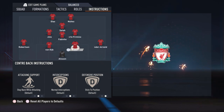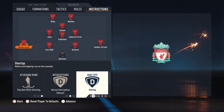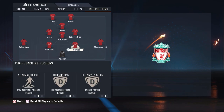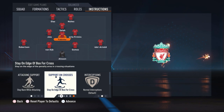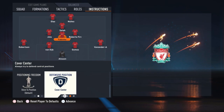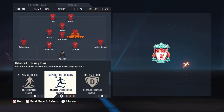The center backs are both on default. Robertson has the same instructions as Trent Alexander-Arnold — stay back while attacking and overlap run type. Fabinho, as the most defensive midfielder, is set to stay back while attacking, stay on the edge of the box for the cross, and cover center. Firmino is default, and the same for Jota — didn't change anything.